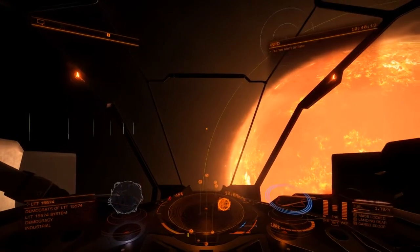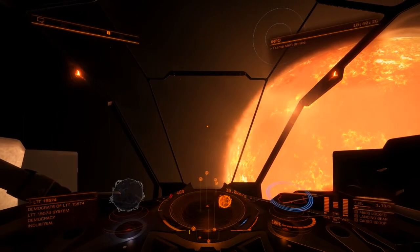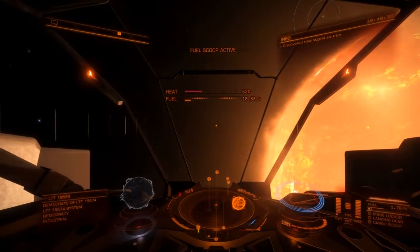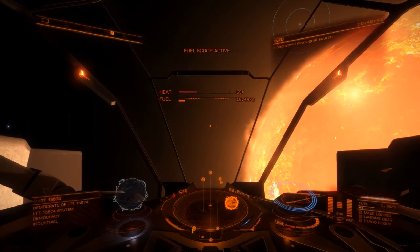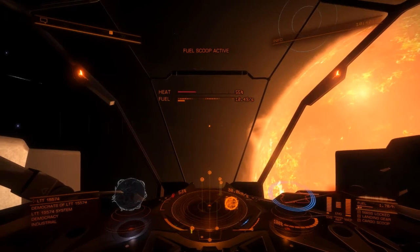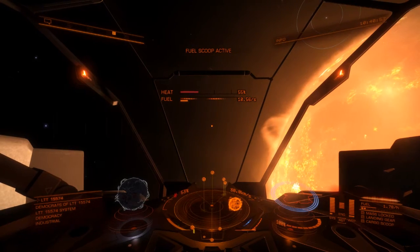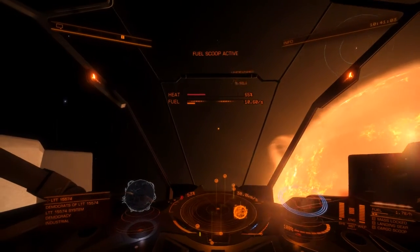Here we come — now you drop out at the star with zero throttle. As soon as you start moving you'll see a yellow ring appear. I've stopped so it's gone again. At zero throttle I'm moving forward but not enough to bring that yellow line up. You must not go inside that yellow line. I'm approaching the star now, moving forward, and I'm now starting to scoop. If you look at my heat it's 55, and it will stay there all day. If you scoop fuel too fast you overheat; if you go inside that line you crash into the star.